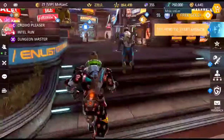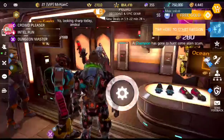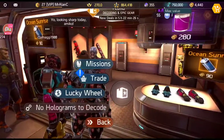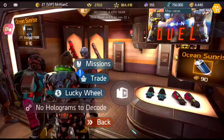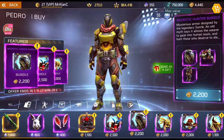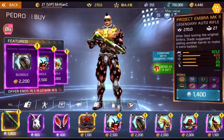Pretty much you guys just got to get out in those arenas or run missions like Hive Mind. And when you kill Torment and other enemies, they're going to drop Easter eggs. You collect them. And the main item you can unlock here, the one everybody wants, is a Project Embra MK2.